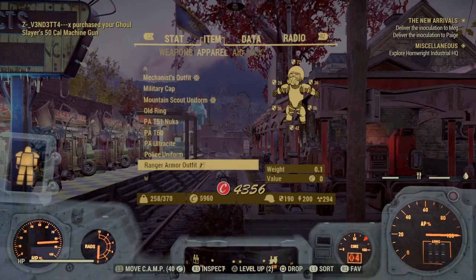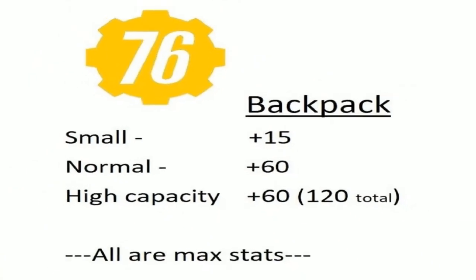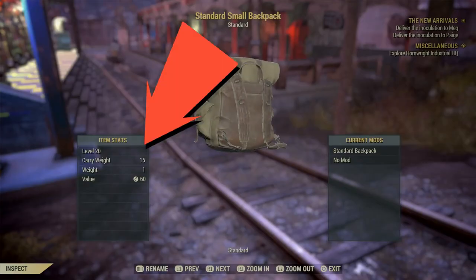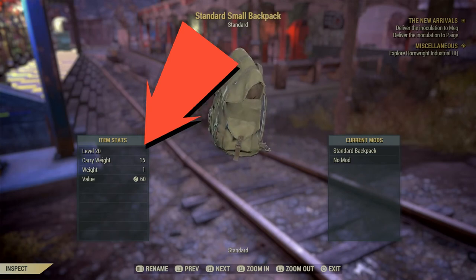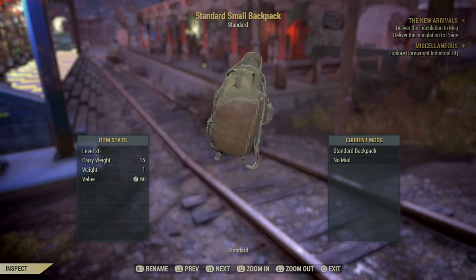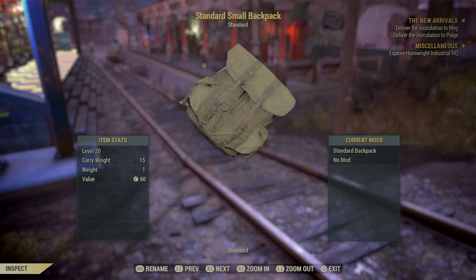The basic power armor frame is available from level 15, very handy to know. Next up: backpacks. The small backpack plan is from Morgantown Airport and gives 15 carry weight depending on your level. The normal backpack gives 60 carry weight, and you can mod it with the high capacity mod for another 60 on top of that — very handy. You'll need to complete your Tadpole challenges to get everything together.